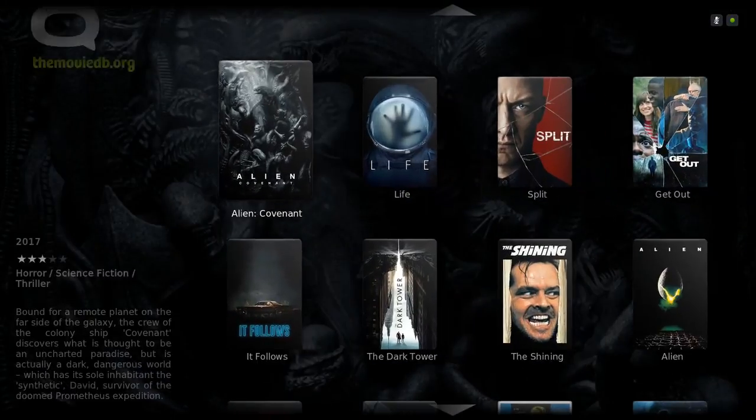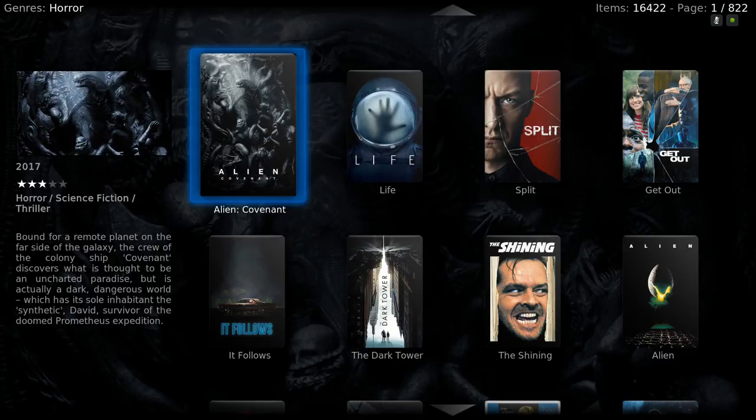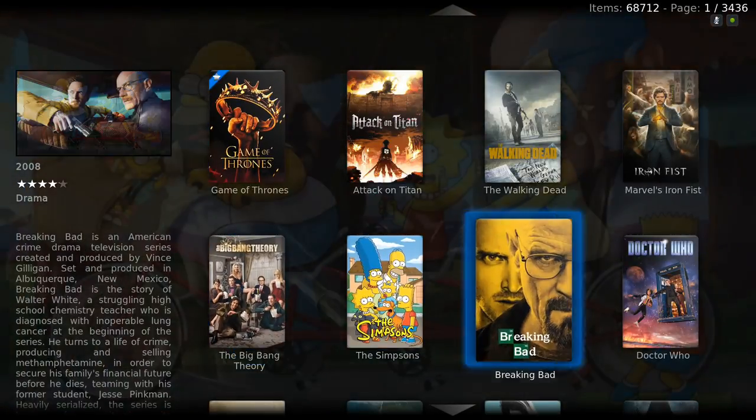To switch over to TV shows, you just slide all the way to the left, click one time, it switches over, and you can also play your shows from here.